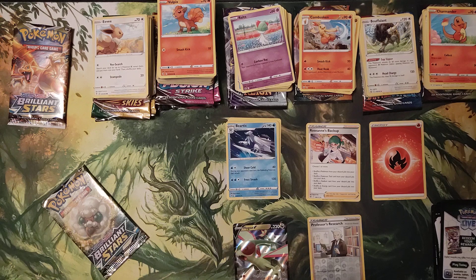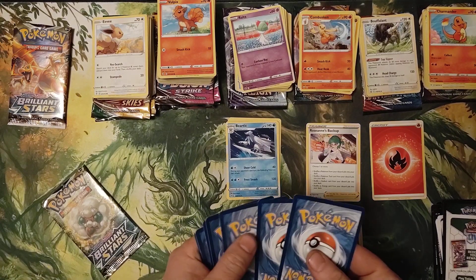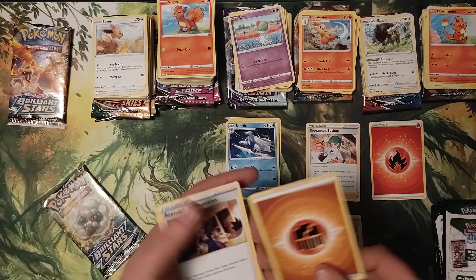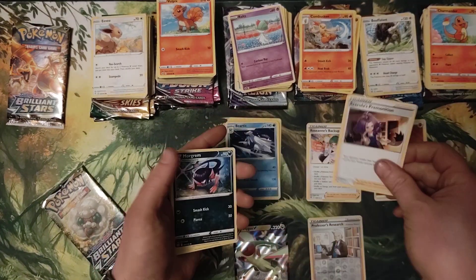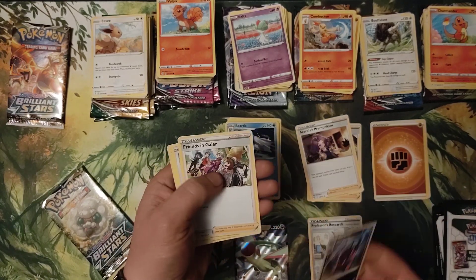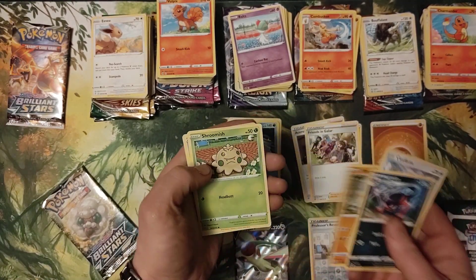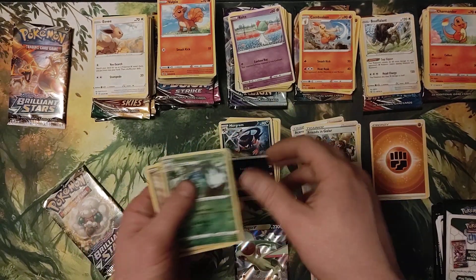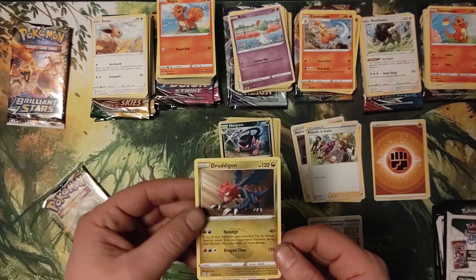Flygon V — quite a nice Flygon V. Ace Spec premonition, Morgrem, Friends in Galar, Castform, Shroomish, Piplup, Turtwig, Wormadam, Reverse Hollow, and Dreadnaw.